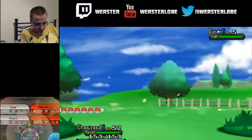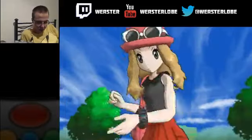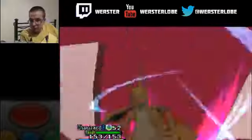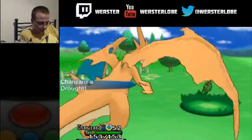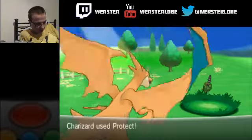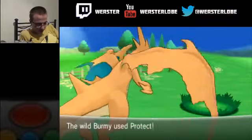Now activate the Mega Evolution by just touching this Mega Evolution button, and we can take a gander at the changes. I'm just going to use Protect here to waste a turn, and that is Mega Charizard Y. As you can see, its ability is Drought, and you already know that's going to make a fairly big impact.